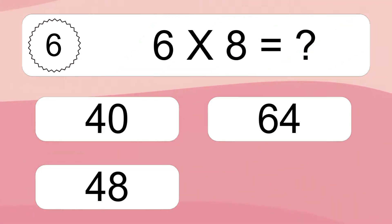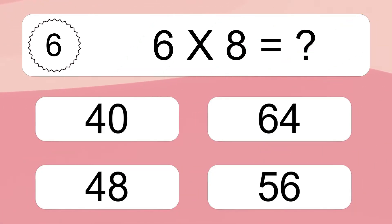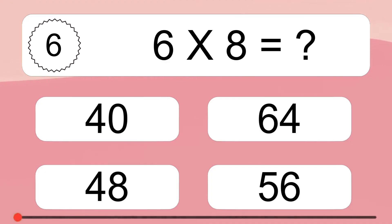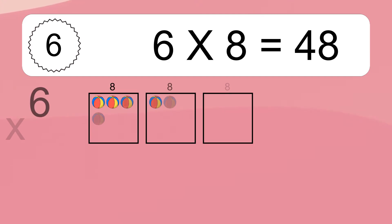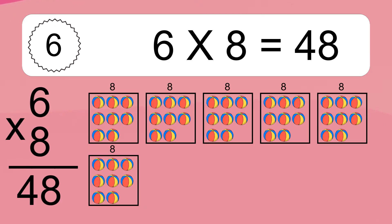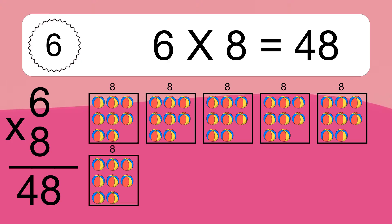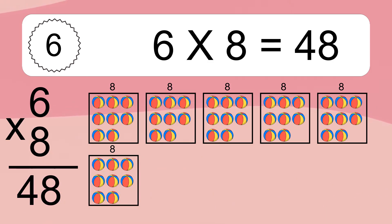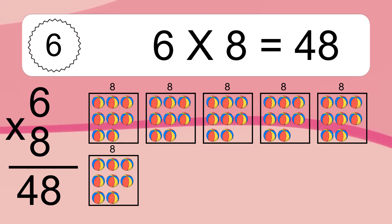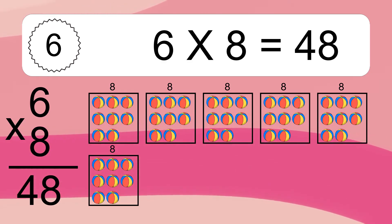6 times 8 equals what? 6 times 8 equals 48. We have 6 boxes, and each box has 8 colorful balls inside. If you count all the balls in all the boxes together, you will have 6 times 8 balls. This equals 48 balls.